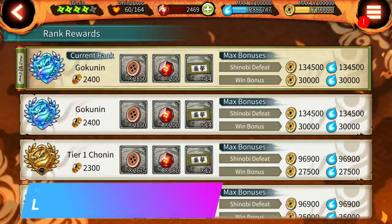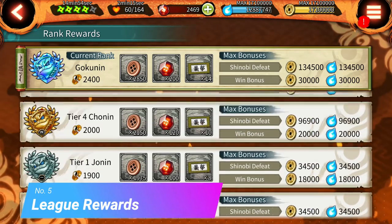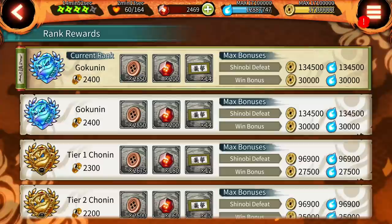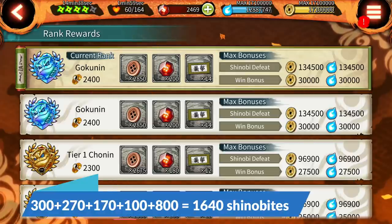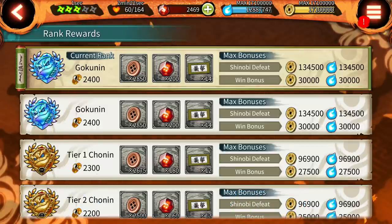Number 5 is the most important, which is weekly league rewards. Since you don't have to be in top 50 anymore to get these rewards, just grind 2400 honor points once and every Monday you will get 200 Shinovites. The honor points decrease by 100, which you can easily get back by winning 7 solo attack missions. So every Monday in Gokunin you get 200 Shinovites — for 4 weeks a month that gives a total of 800 Shinovites per month, bringing the total to 1640 Shinovites. Along with that you also get attack mission tickets which can be used to summon on the banner, which can give you some good cards of shinobis.